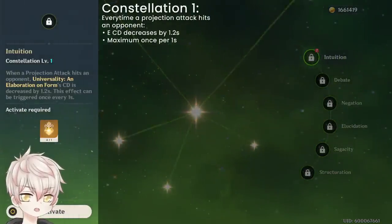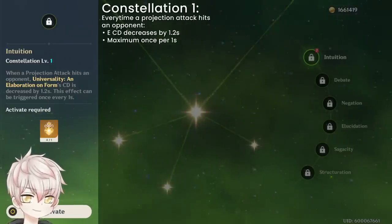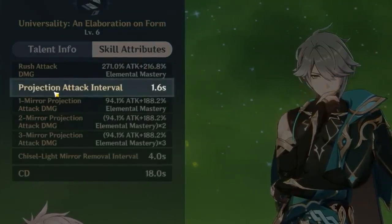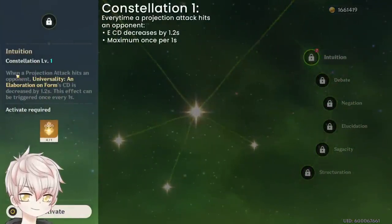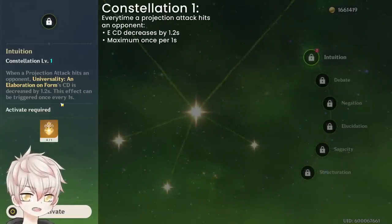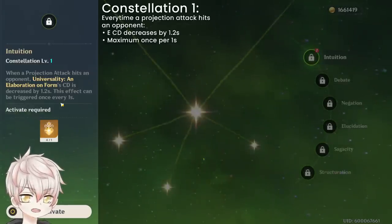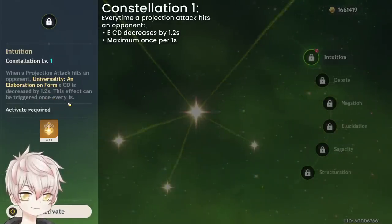Constellation 1: every time a projection attack hits an opponent, elemental skill cooldown decreases by 1.2 seconds, once per 1 second. This is interesting since his projection attack interval is 1.6 seconds — so in co-op, multiple Al-Haitham C1s could collectively decrease his elemental skill cooldown faster than usual, potentially once per ~1.1 seconds rather than 1.6. Constellation 2: Al-Haitham gains up to 200 elemental mastery for 8 seconds, refreshable even at max mirrors.